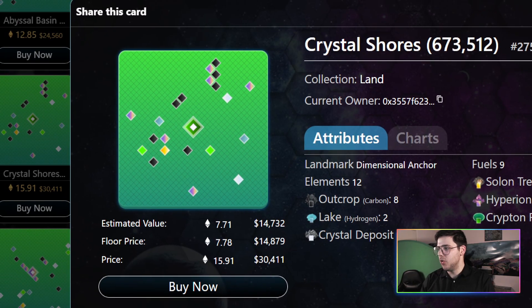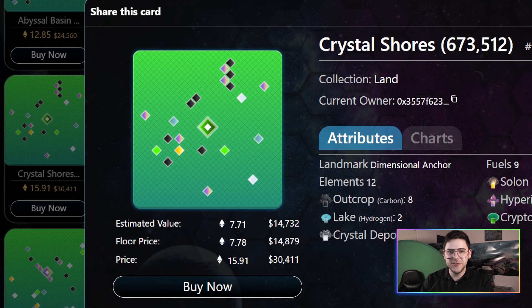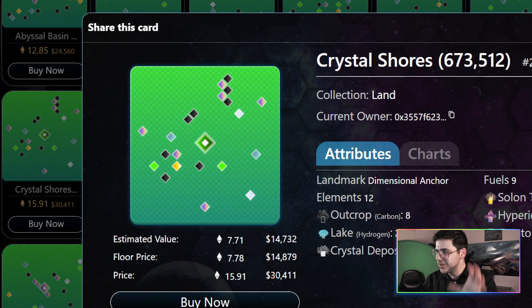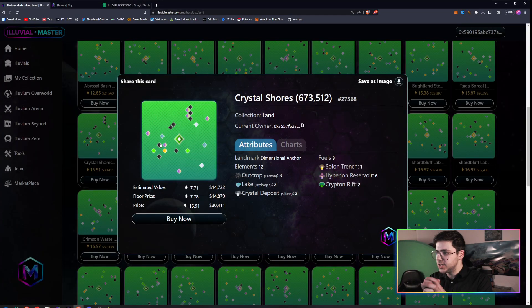Many people believe Krypton is going to be more valuable in the long run since it's probably going to be the most used out of all the different fuels, so a fuel landmark like Krypton is going to be quite good. I hope you guys learned something and took away something from my 100 hours in Illuvium Zero. Have a good day guys.